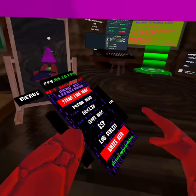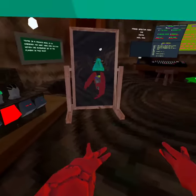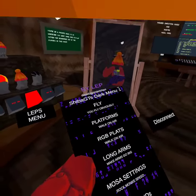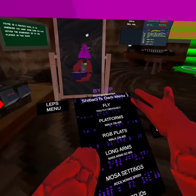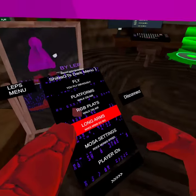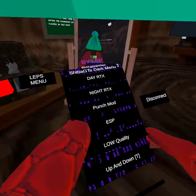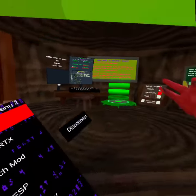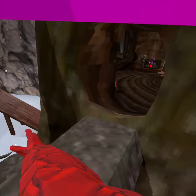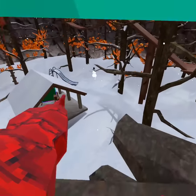The mod menu is up there - go to Shiba Dark. It's got fly and all these features do work: long arms, Mosa settings, more player IDs, low quality, ESP. There's also Day RTX which looks beautiful, and RTX is also available on the keyboard.